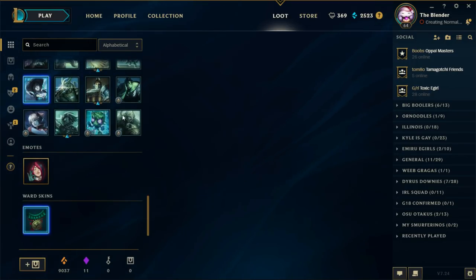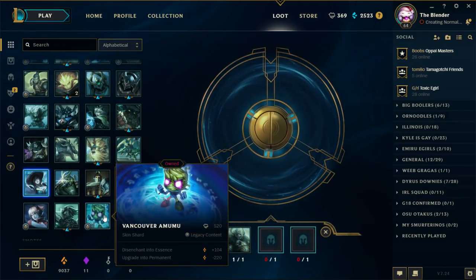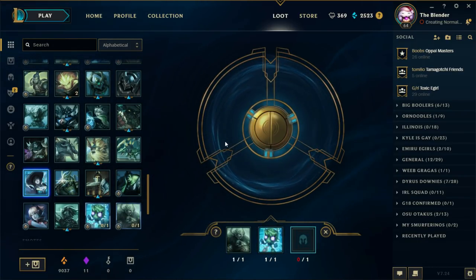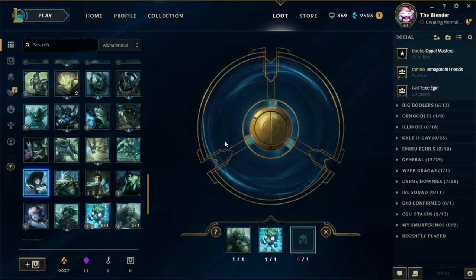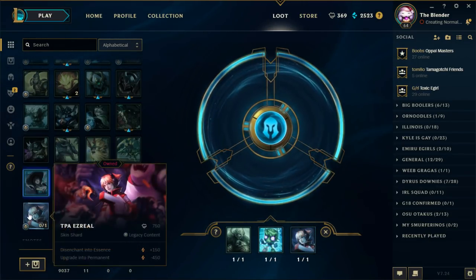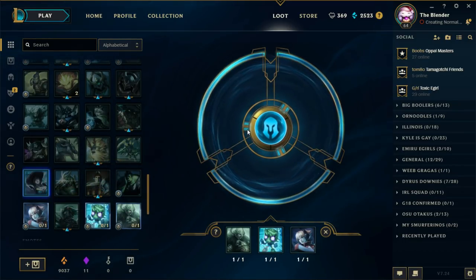Alright, we're going to go ahead and reroll all the regular skins. People who keep commenting 'oh no, you rerolled something' — I understand, I feel your pain. But if I reroll something that's nice, I promise you I have the skin already. Like this TPA Ezreal skin I'm about to reroll — I have it, we're all good.